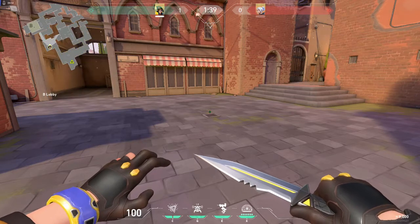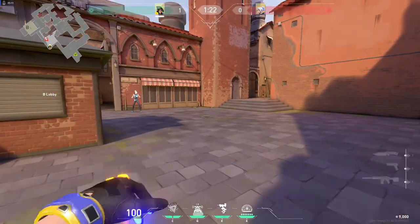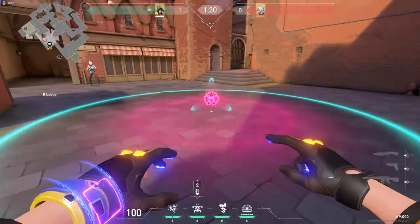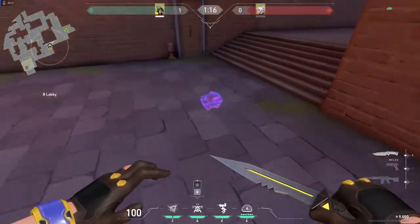Something you really need to notice about Killjoy from her Nanoswarm ability is she's very good at holding positions. She was given the sentinel tag, but she's also pretty good at faking your opponents out. Let's look at the Alarm Bot — you can see the casting range here. I'm going to toss it and it goes covert as well.